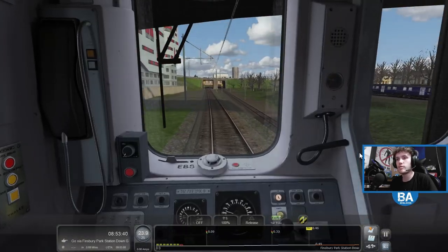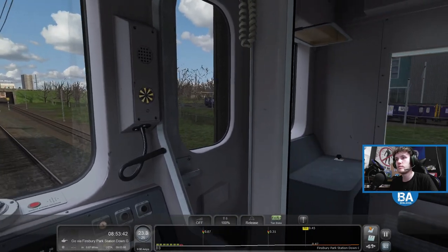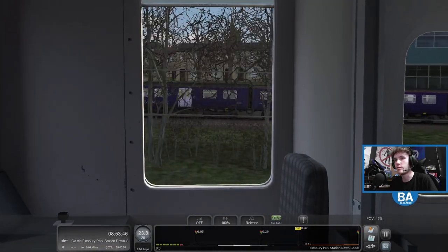Yeah, we've seen that interior before. That 313 over there - what's that? Oh, First Capital Connect. 313 over there.